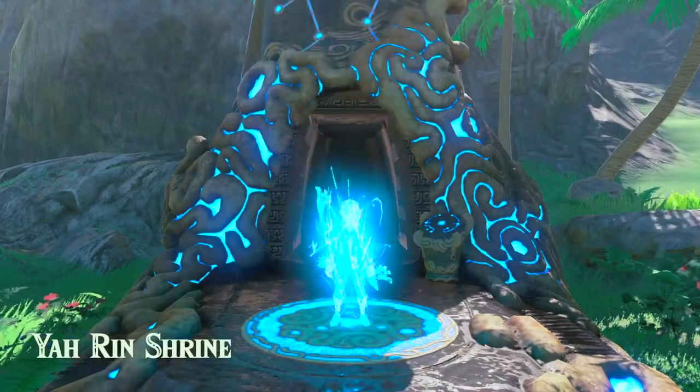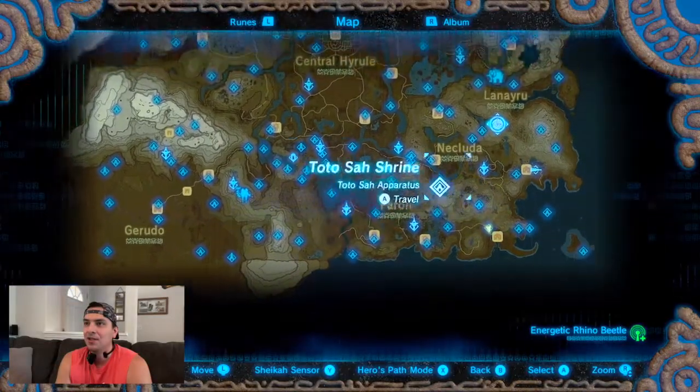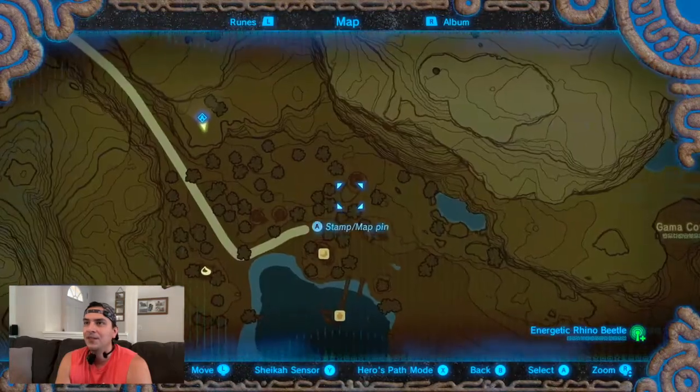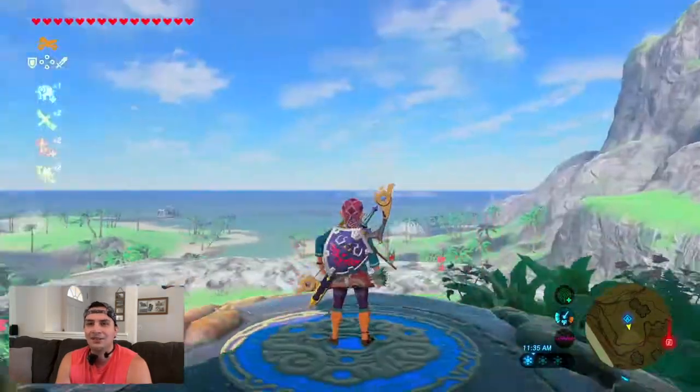We have arrived at the Ya Rin Shrine. If you don't know where that is, it's in the southeast most part of Hyrule. Head all the way down here next to Laurelin Village — specifically, we're gonna go to this little boathouse looking spot.